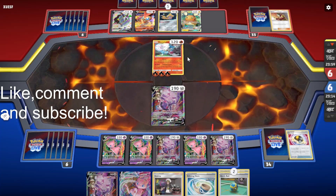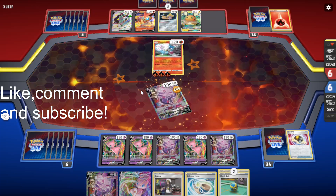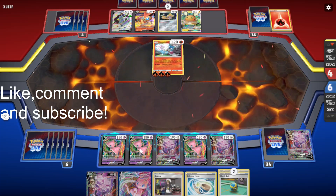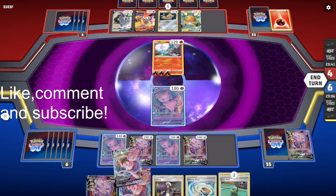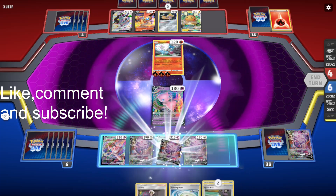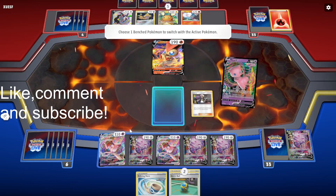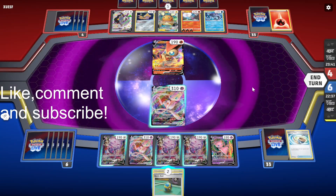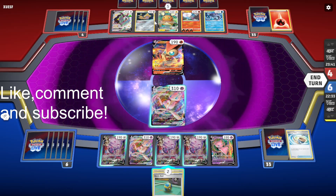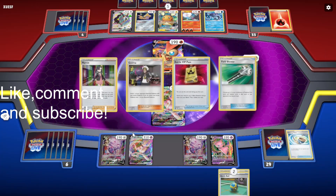Do they have two energies in hand to get the knockout? That is the question. Hopefully not. Okay, they do. So, some Mew. Got two VMAXs. Get Genesect down. And we'll Gust onto this because we don't want them to evolve into the VMAX — it'll be harder to knock out. Echoing Horn this into play just so they're bench locked, so they can't bench as many support Pokémon like Dedenne and Crobat. I guess that's fine. We just need to find Energy now to get the attack off.